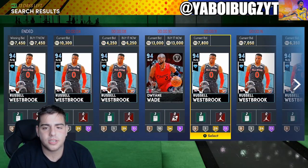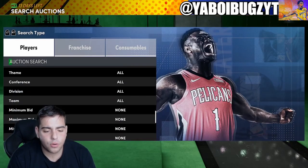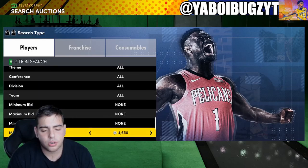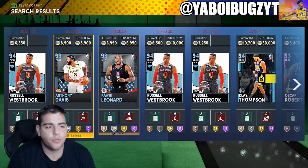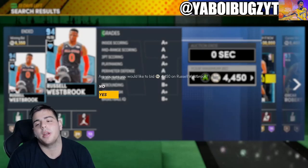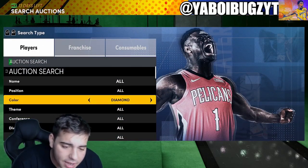Another time you want to bid snipe is when the market is absolutely flooded. You can do this with diamonds — as you can see there's a ton of Russell Westbrooks right here. We're gonna go over to Westbrook and check the bids. The cheapest Westbrook is around 4k. Going to the snipe filter, just go fresh — 3,200, that's a really good one. We got outbid though. Sometimes it's super competitive, just like any other snipe filter.